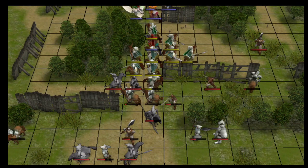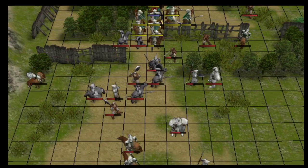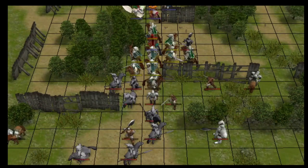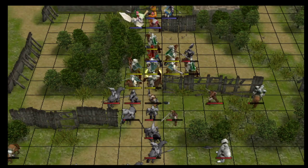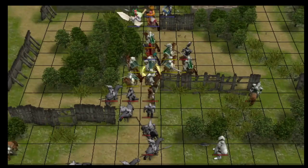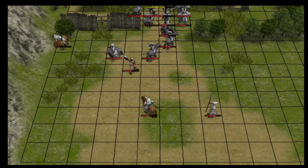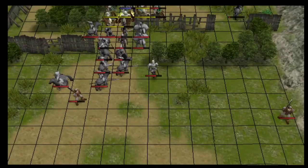One thing you may notice is that this enemy phase takes a really long time. Radiant Dawn is famous for having really long enemy phases. That's actually not so much a function of how long Radiant Dawn enemies take to attack — it's just a function of how many enemies there are on a typical Radiant Dawn map compared to a typical GBA map. Radiant Dawn enemies take 5 seconds to end their turn compared to GBA enemies which take 7 seconds if you kill them. So Radiant Dawn enemies are actually faster to die, but there are so many more enemies doing so many more actions that it takes a lot longer.